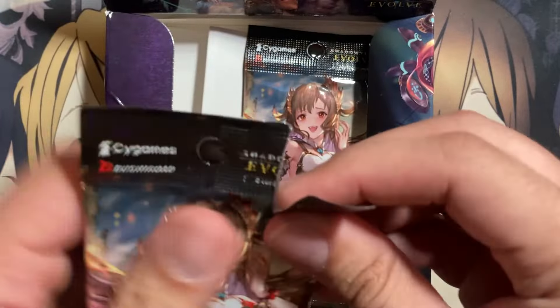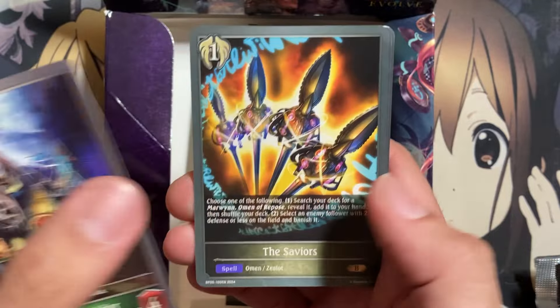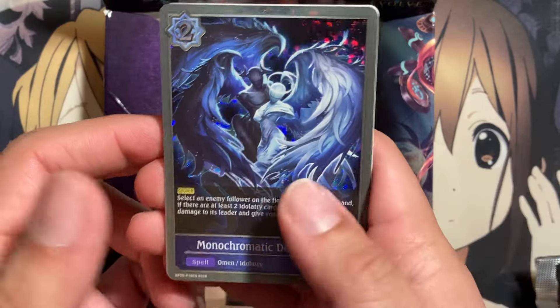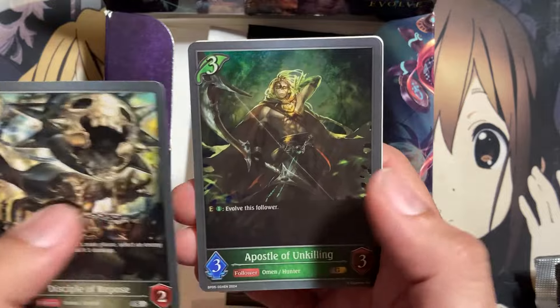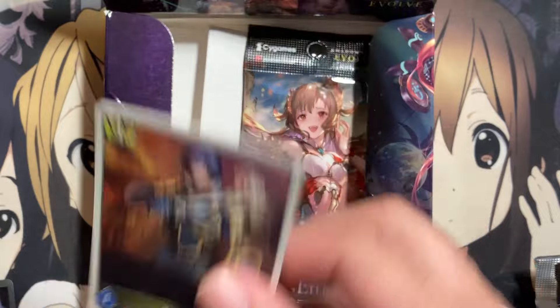We're down to our last three packs — this is where we pull out all the luck. An Automaton Soldier, Saviors, Silver Automaton. We have a Monochromatic Destruction Foil — looks pretty awesome, to go with our tokens that we've been pulling. Disciple of Repose, Apostle of Unkilling, and a Foil Apostle of Usurpation, and a Night Token.